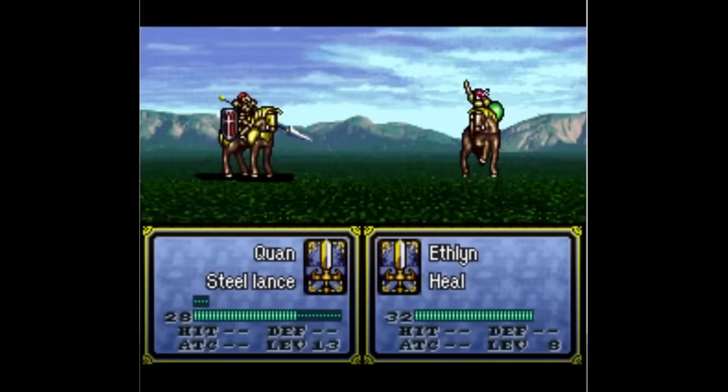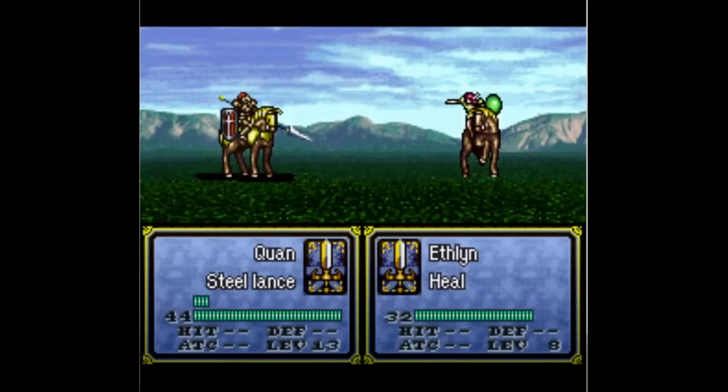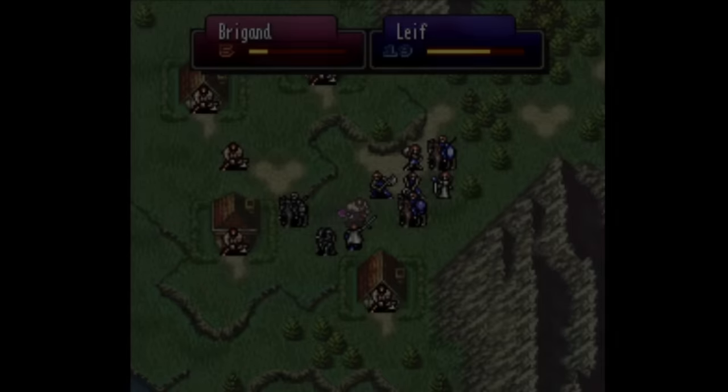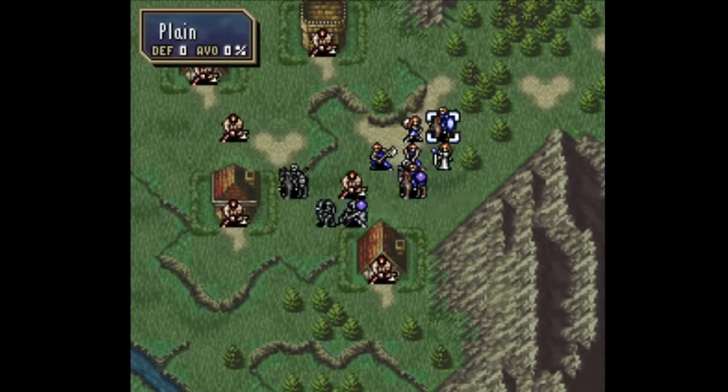So FE4 doesn't quite have supports as we know them today, but you can see the bones of a lot of things that would be rolled into the support system in later games — from buildable relationships with units that end their turn next to each other, to bonuses for units fighting next to close allies, to character building conversations sometimes tangential to the main plot. Our next game, Thracia 776, takes a little bit of inspiration from both of its last two predecessors.